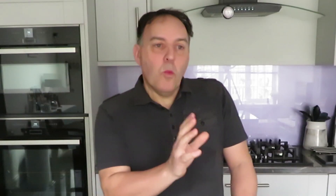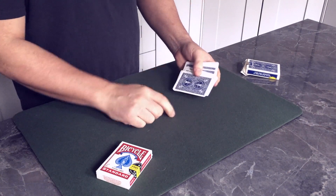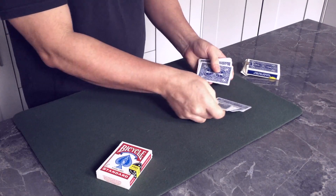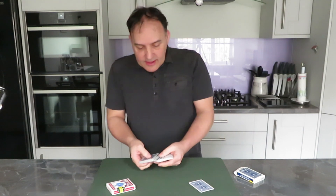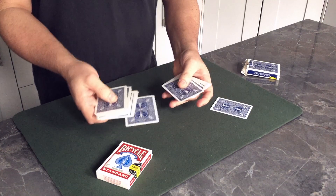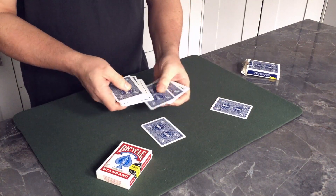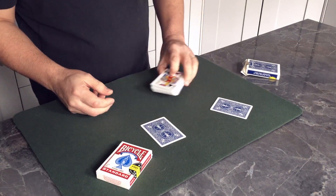You turn to one spectator and ask them to just pick any card. So you go through and they pick a card — it is an absolute free choice, they can change their mind, there's no magician's force. You then turn to the second spectator and ask them to touch any card, pick any card. Give them a choice: do you want this one or this one? Let's say they went for this one.